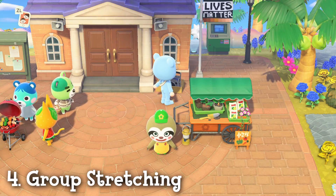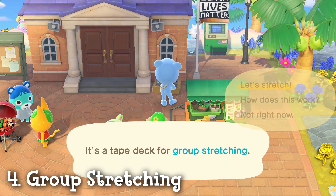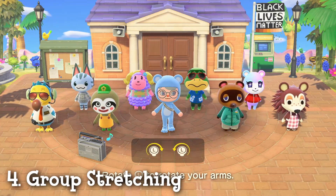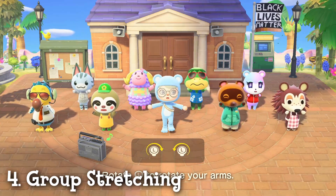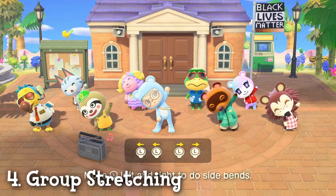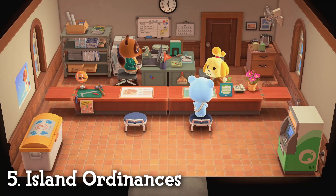Fourth up is group stretching. You may have noticed this new radio sitting in your plaza. If you go up to it and turn it on, you can do some group stretching with your villagers and NPCs on your island, like Brewster and Cap'n. You can use your Joy-Cons to follow along to get a good stretching session in real life, but you can also use the buttons and joysticks if you just want to play in-game.